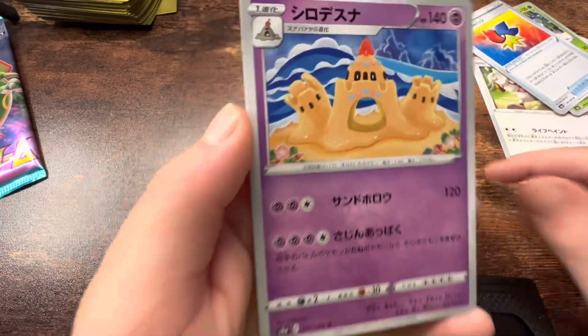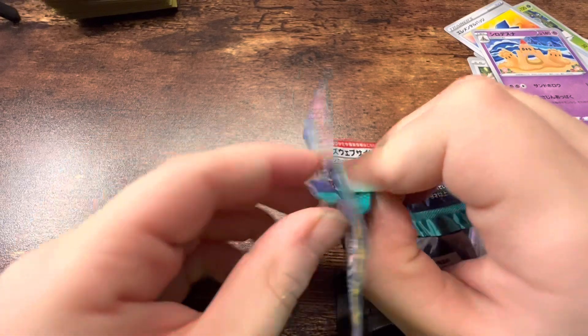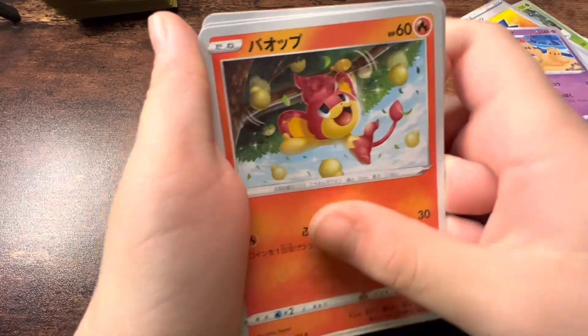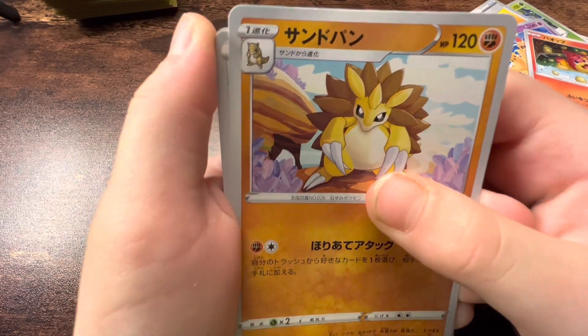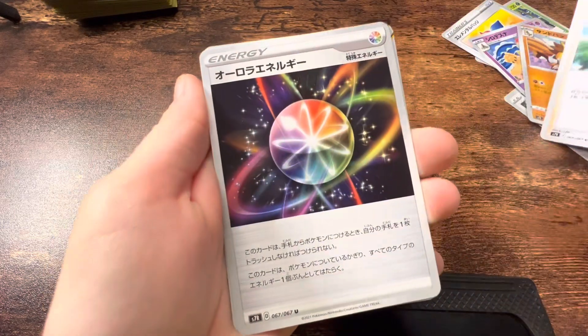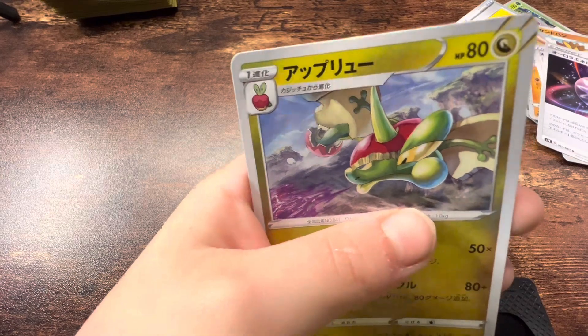Sandygast — okay, let's get into this one. Pokémon's help please. What is his name again? Sandslash? Schoolboy? Ooh, this is an energy card. Ooh, Flapple!